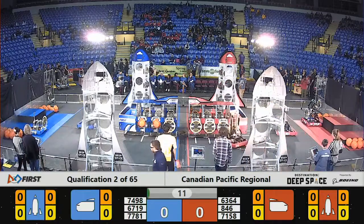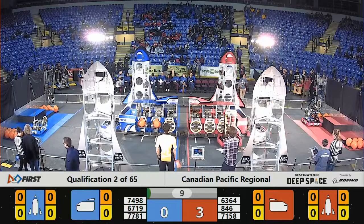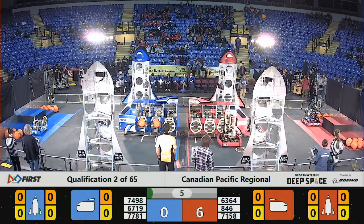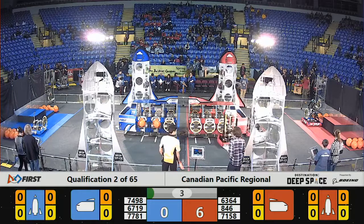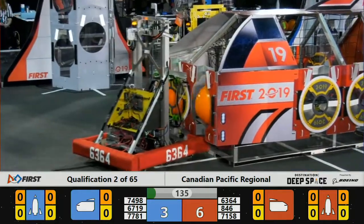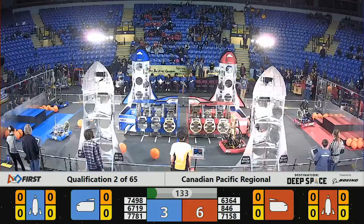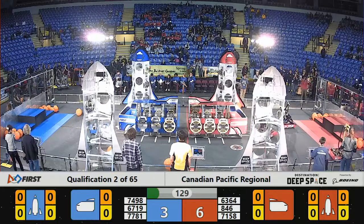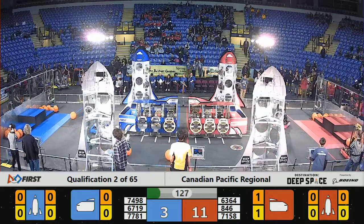Second match of the morning here, starting off with yet another sandstorm. The Red Alliance started their cargo ship here in the center of the field with mostly preloaded hatch panels — all six easily visible sides. Those don't count for score at the end of the match, like all the other hatch panels that count for two, but they would hold in any cargo scored during the sandstorm period before those trays drop.